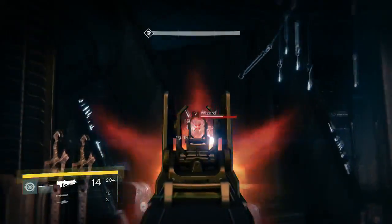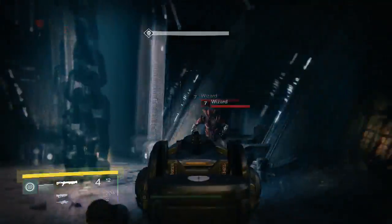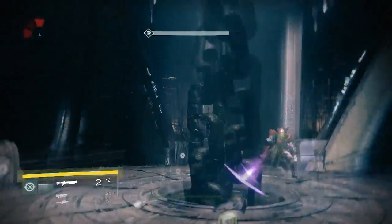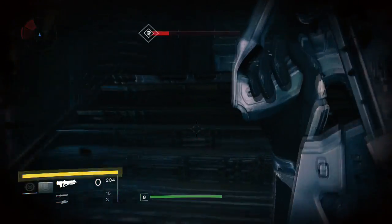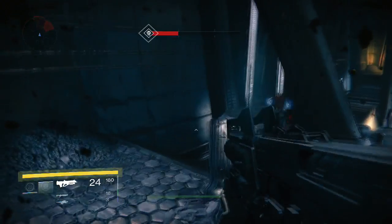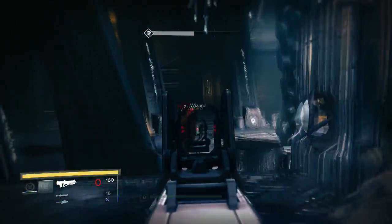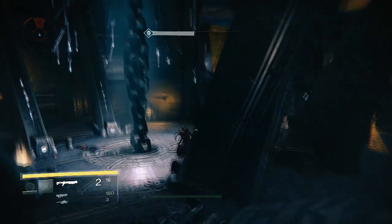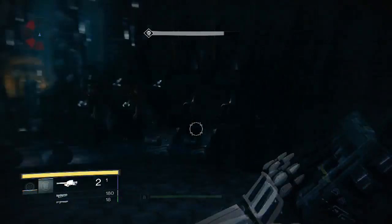If you run out of ammo, you can throw your grenade. For the Striker — this is a Striker video, not the Defender, I'm still working on the Defender — you can use your pulse grenade, which pulses in different waves of damage. It's really good. I like that grenade. Then pull out your shotgun or whatever if you can't kill them.